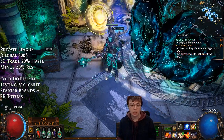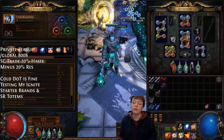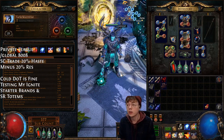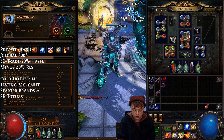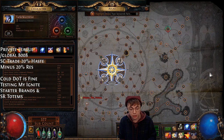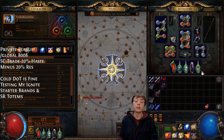Hey guys, Tarket here, and we decided to level the Ignite Firebrand starter that people recommend. Since I was progressing so quickly on my endgame character at 92 with nearly maxed out Atlas by day three, and people wanted a lot of help with this build, I figured I'd make a guide to help you guys out.